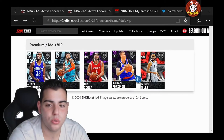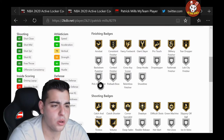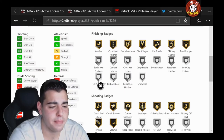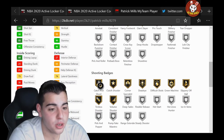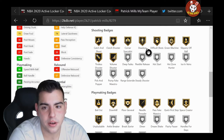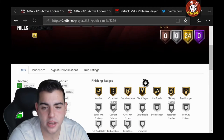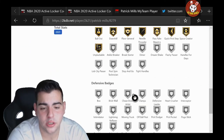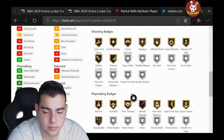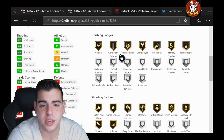We're saving Manu Ginobili for the end. Patrick Mills is going to be a budget baller. Three-point shot 88, mid-range 88, speed with ball 90, speed 90. This is a pretty good card. No range extender — thank God. 2K is waiting on that range extender. He has no defensive badges. Playmaking badges are pretty damn solid. We got some very good content right here.